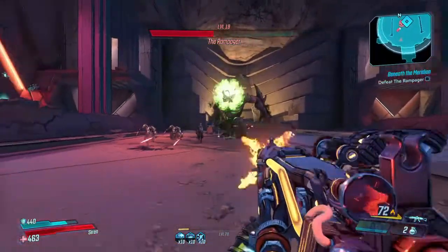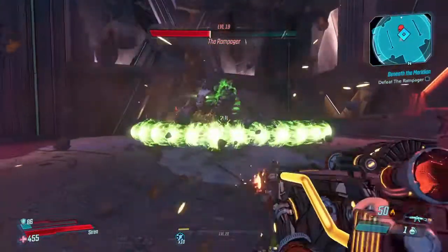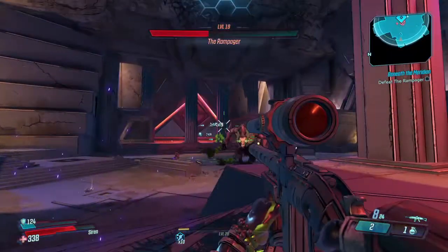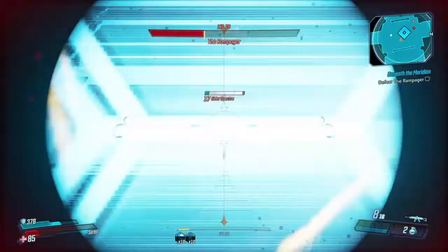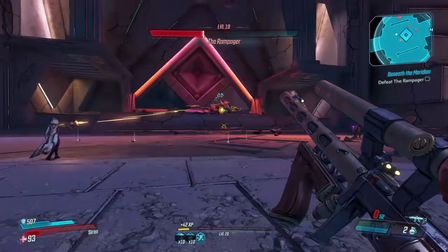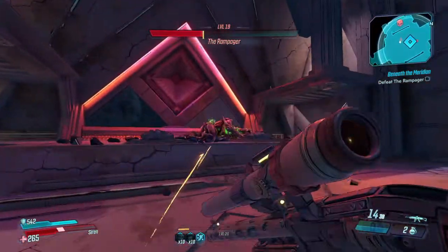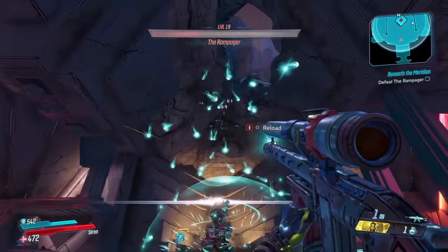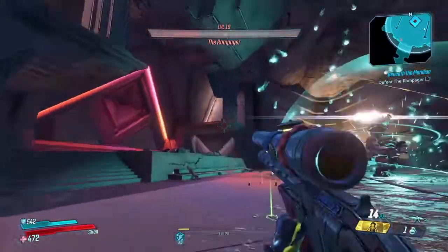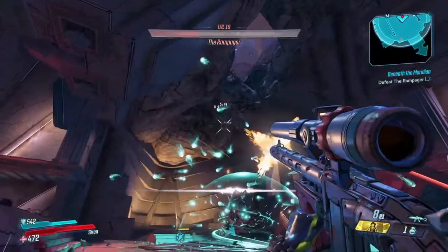He's gonna give you a lot of windows and opportunities throughout the fight to put a lot of damage on him — just make sure you take advantage of those. In every phase of this fight he's always gonna be knocked down, so you're always gonna have a huge moment of opportunity. He's gonna do the same sphere ritual thing as before, just do the exact same thing you did before and you should be okay.